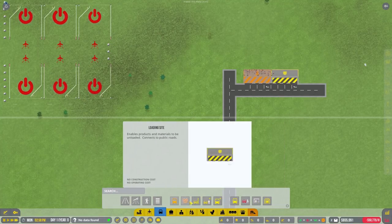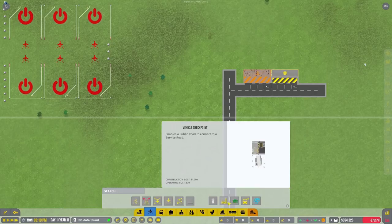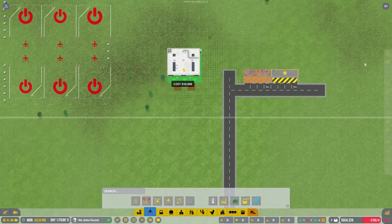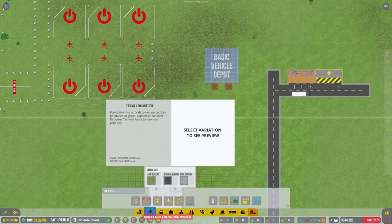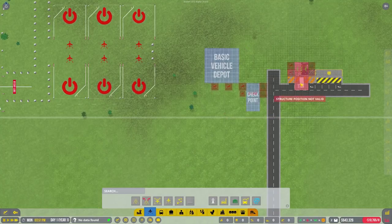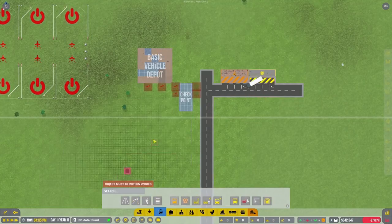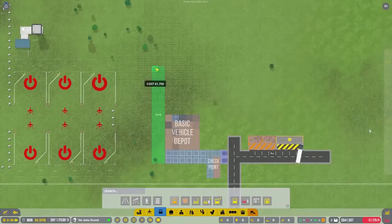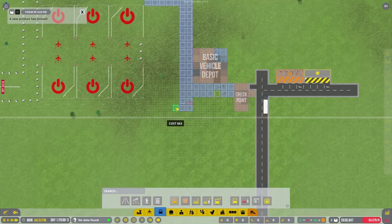We're going to create a vehicle depot. We're going to stick the vehicle depot right here because this is where we're going to want the road connecting. Then we're going to need our vehicle checkpoint - we'll stick that right here because that's where we want the road to be. We're going to need some roads - we'll start with these roads on this side, then move to service roads which I'm going to make from grass like we used before, going up to meet the depot.